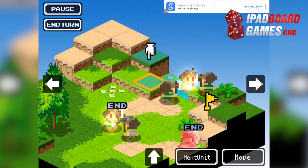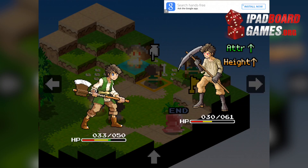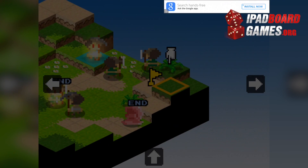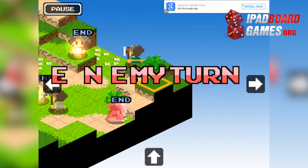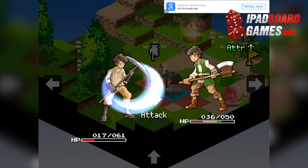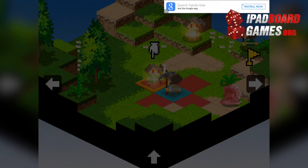There is a fully interactive tutorial burdened by the same sub-optimal translations. Luckily, the rules are simple enough that only a minimal amount of explanation is necessary. Saves do not carry over between devices, and the tutorial is not optional. The interface, once you're used to it, does a competent job of giving you the information you need to maximize your strategy.